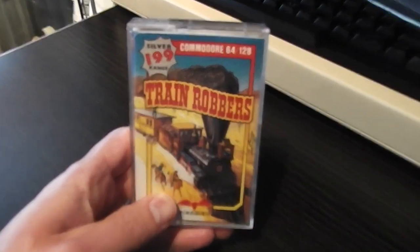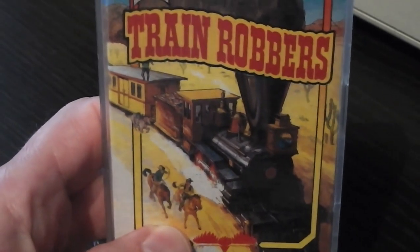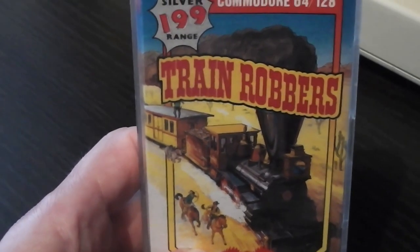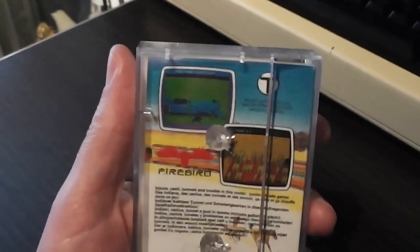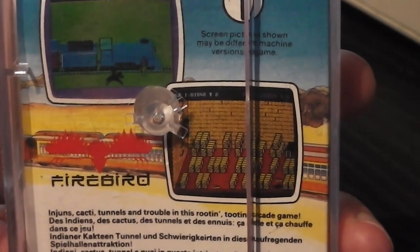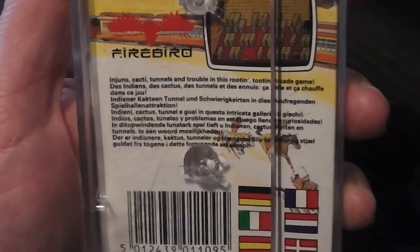We've got a pretty nice front cover on this one. You've got the classic Wild West font with the game name Train Robbers and the train, obviously, with some cowboys on their horses up the side of it. The trains are interacting with the frame around the cassette inlay quite nicely, although I suspect it would have been better coming from inside the frame outwards rather than outside inwards — but I'm splitting hairs a little bit. Over to the spine, you've got that Train Robbers logo again in that classic Wild West font. The back cover has a couple of screenshots — a guy on horseback alongside a train, and something which looks like a maze inside something. We'll get on to what that means pretty soon.